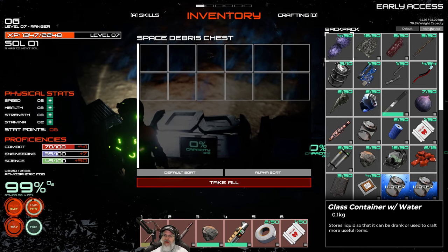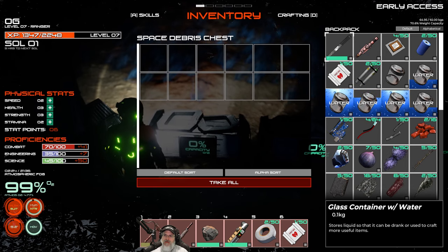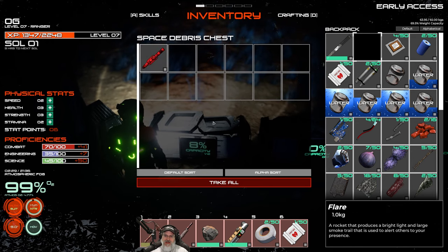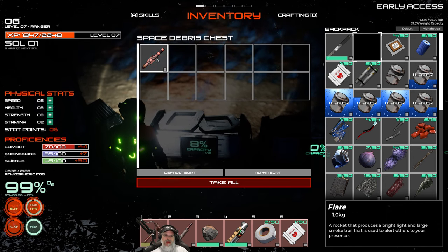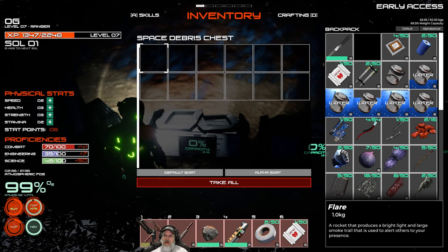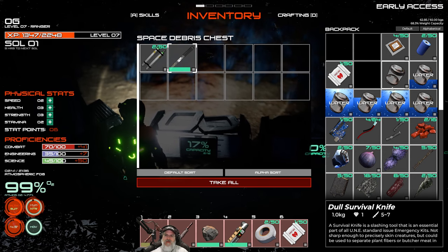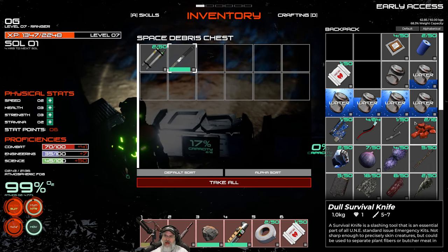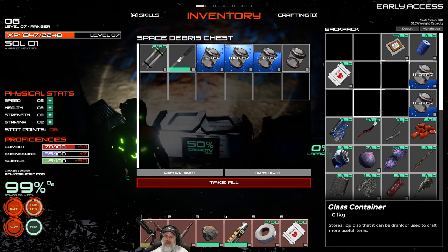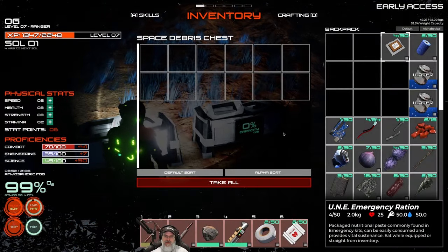Let's open this up and start putting some stuff in here. I want to sort alphabetically. Let's start putting stuff in here - the flare I never actually use at all, it's probably more of a multiplayer thing, so I'm just going to drop it. Let's put stuff in here that we're not going to use. The water stuff is pretty heavy, so the fuller ones I'll put in there. Let's put all of the component types of items in this one.